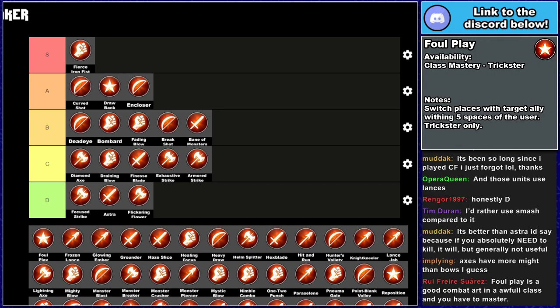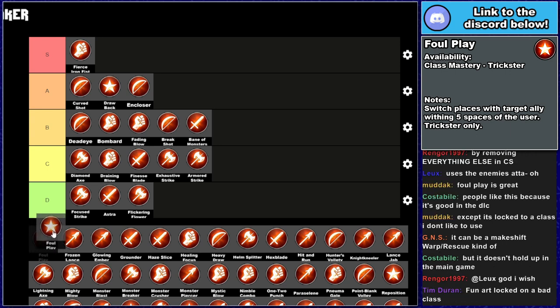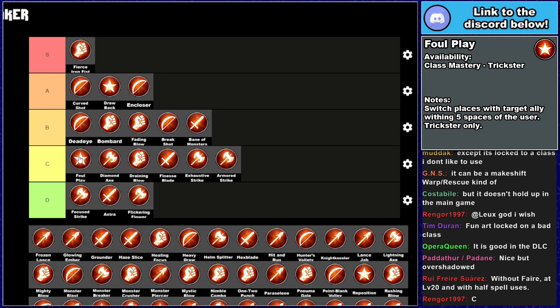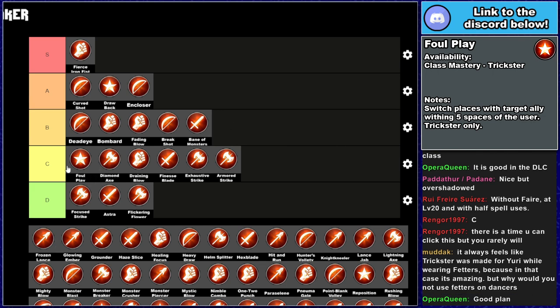Foul Play — you can basically swap places with a targeted ally within 5 spaces and it is locked to Trickster, requiring you to master Trickster to get it. This tier list is not considering Cindered Shadows. Foul Play is good, but it's locked to a 5-move class, and you have to master that 5-move class which isn't very good. In and of itself, in a vacuum, this is really good — everything around it makes it kind of bad. I think it's C tier — if you're in Trickster and you get Foul Play you'll get really good use out of it, but having to master Trickster doesn't exactly help. If you could use this out of a class like Dark Flyer or Wyvern Lord, it would be really good.